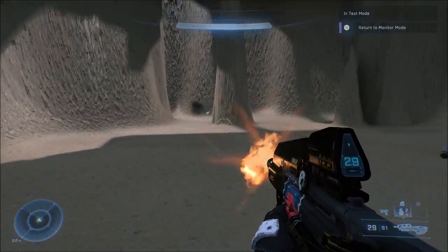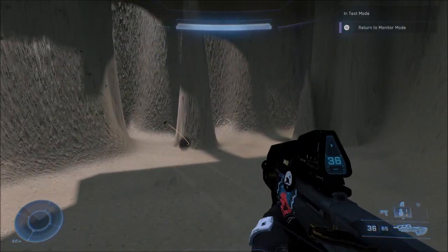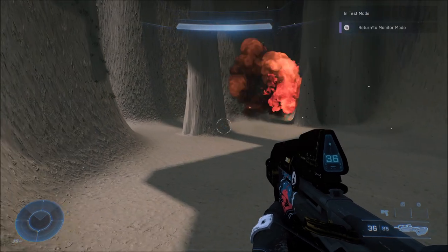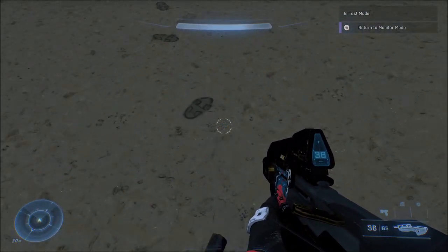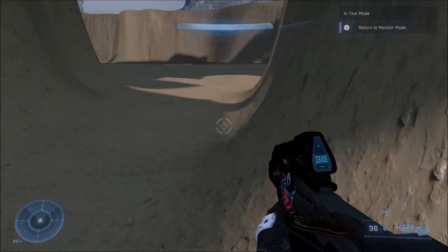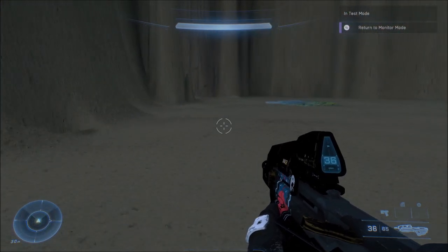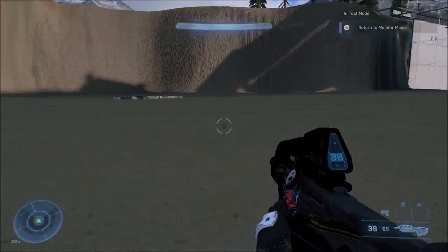Normally when you go outside the map to places like this and see out-of-map or inside-the-map areas, the ground is usually not solid, or the walls aren't solid. But here, this is all physical — the ground, you can see your footprints and everything. It's actually that detailed. There's a whole open area down here, pretty wide open and playable, that you can actually walk around as a Spartan.